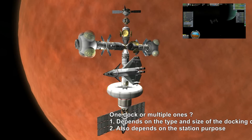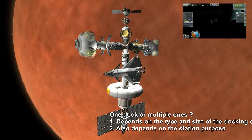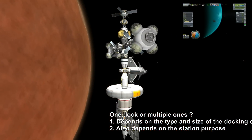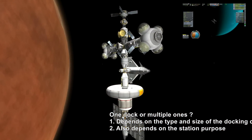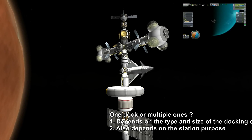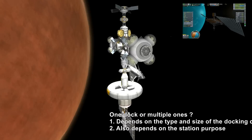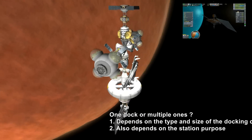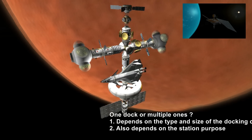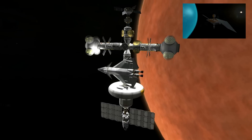It's good to put some variety in. Then the next thing to think about is do you want only one docking port or multiple ones? That depends on the resupply options, the type and size of the docking craft, and the station purpose. If it's a small research station, one docking port for the resupply ship would be enough, but if you plan on a large orbital hub or spaceport, you might want multiple docking ports so several craft can dock at once.